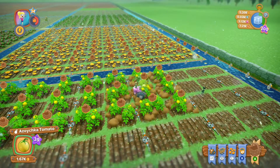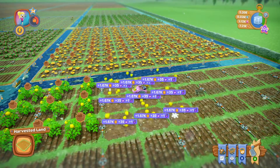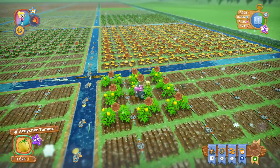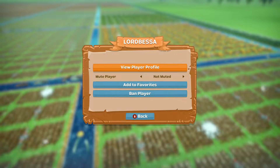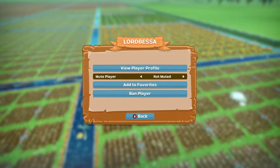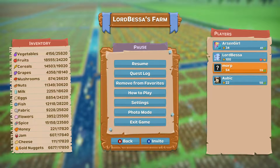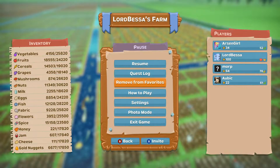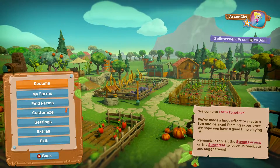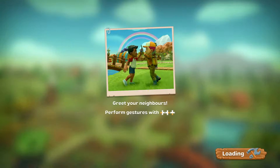I am full up on my energy. So let's go ahead and finish plowing this plot for them — be a good steward of their farm. I'm going to go ahead and favorite Lord Bessa by hitting add to favorites, that way I can find my way back to this farm eventually. And now I'm going to go back to my farm — hitting exit game and going back to my farm, which is puny compared to Lord Bessa's.